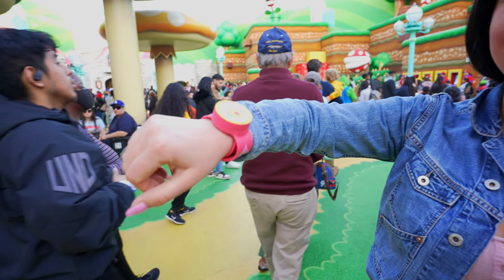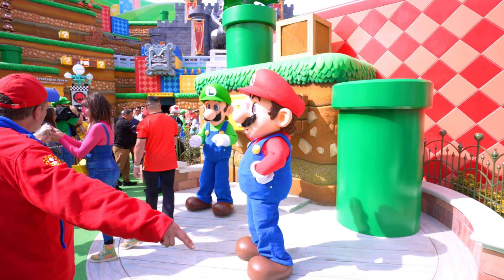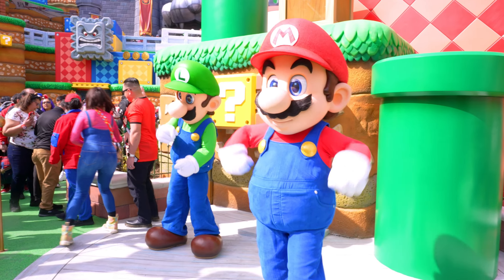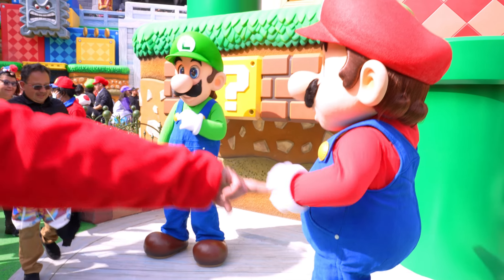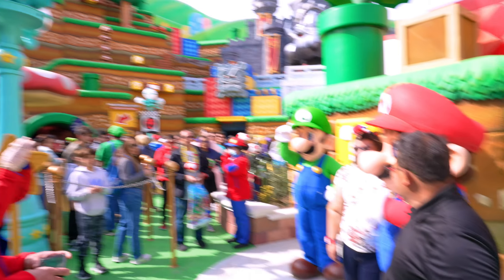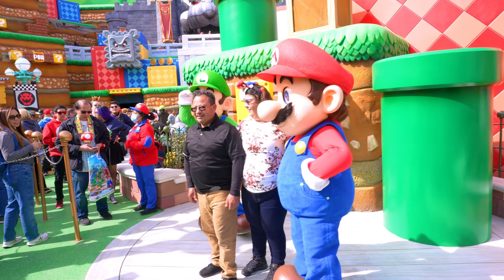For now we're just going to show you guys what it looks like. Check it out — Mario and Luigi! Look at how amazing these characters are, so interactive and so cool. If you guys want to see Mario and Luigi, I suggest getting here ASAP because the line goes so fast. Come get some photos of them here at Super Nintendo World.